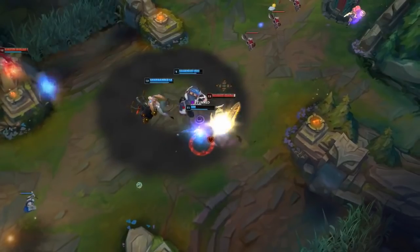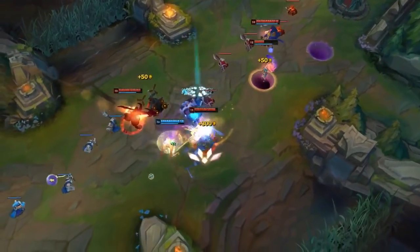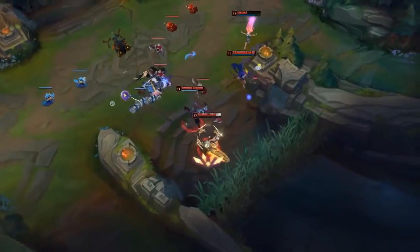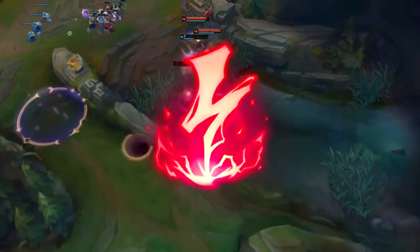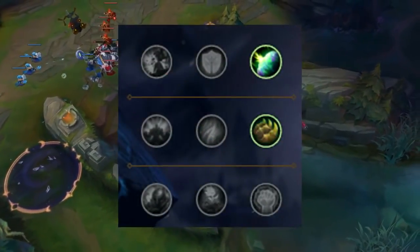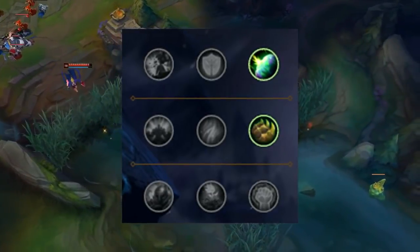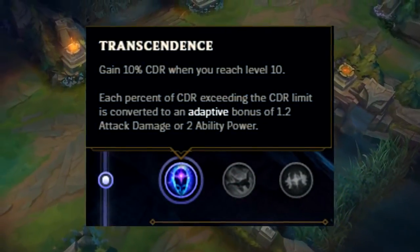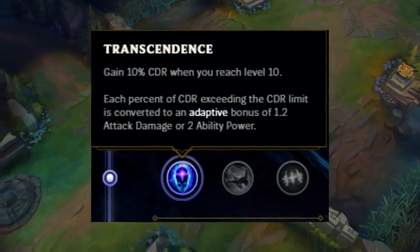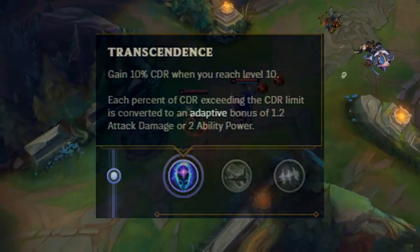Now that we've covered everything about the rune page, there's one more thing I want to talk about. A lot of people will ask if this is better than Electrocute. The truth is, when you play with Electrocute you will never go into the Resolve tree. With this rune page setup you have the possibility to go into the Resolve tree and still have the choice to take Transcendence. This is why this rune page is a must for the current patch.